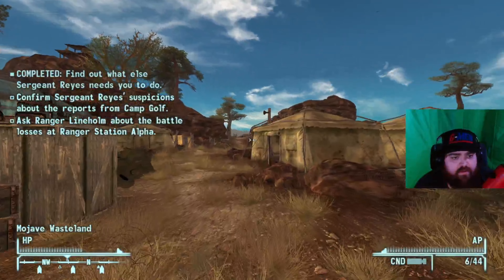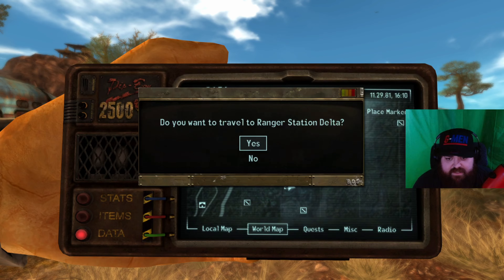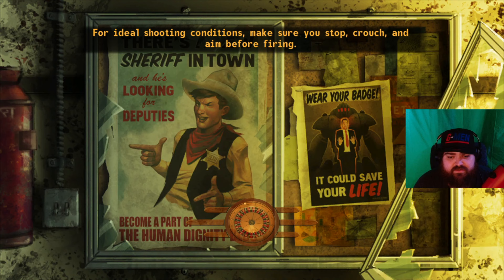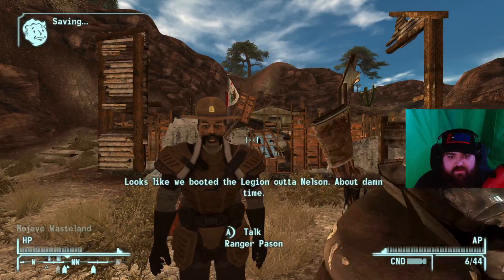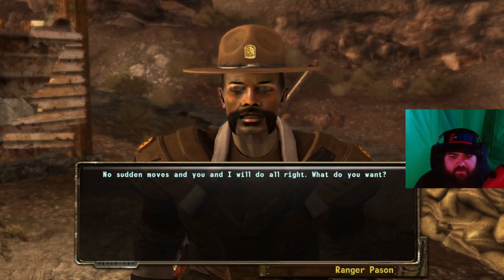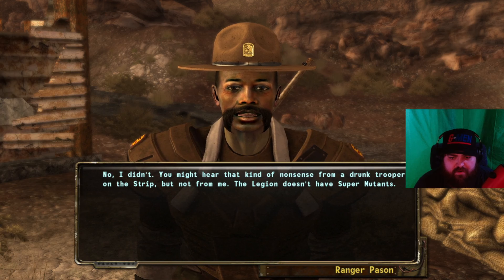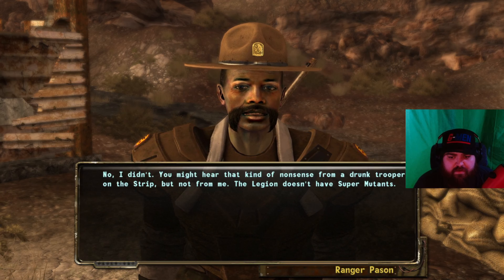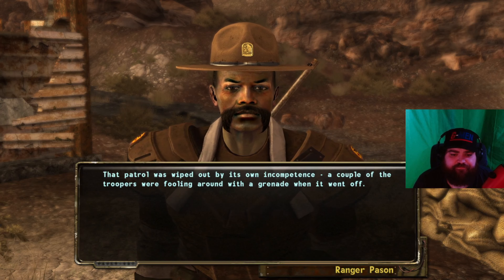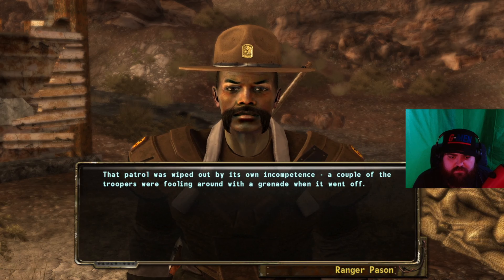Okay, first thing — Delta. Let's get there. I don't know what they said was over here but we're gonna check it out and hopefully it's not true. 'Looks like we booted the Legion out of Nelson.' 'I didn't. You might hear that kind of nonsense from a drunk trooper on the Strip, but not from me. The Legion doesn't have super mutants — that patrol was wiped out by its own incompetence. A couple of the troopers were fooling around with a grenade when it went off.'